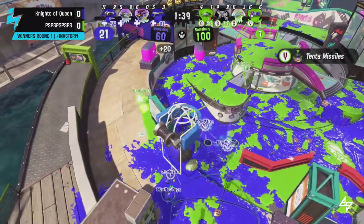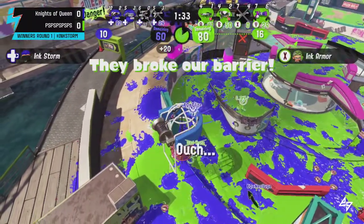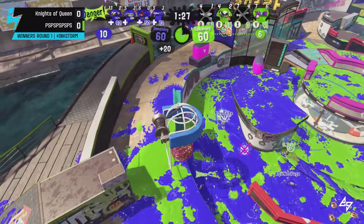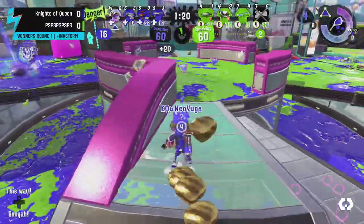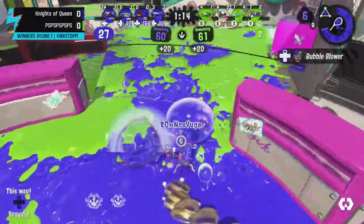PS finds a way behind enemy lines with a jump, but misses the throw. A nice kill there by Dad Yoza who gets a pick and saves the power clam. One more throw goes up against the wall and gets rejected, but Nasa gets the rebound and throws it in. Can the Mini find a way to get the lead? No — a crafty push by PS but it just falls short.